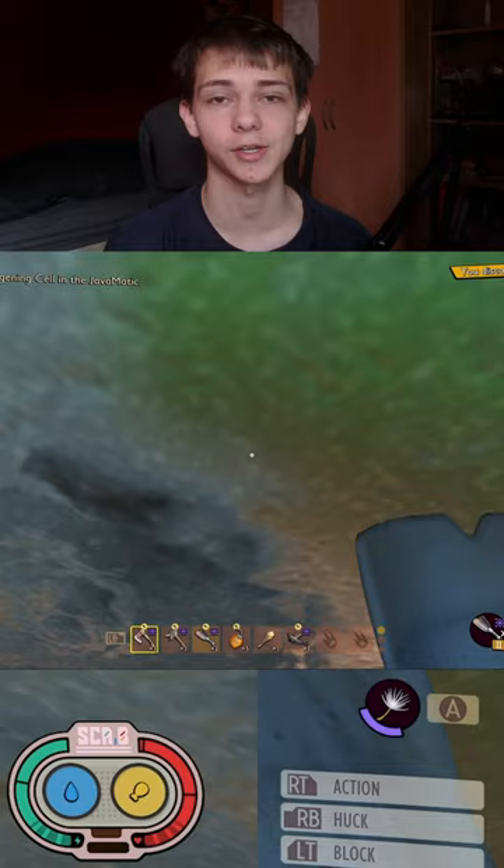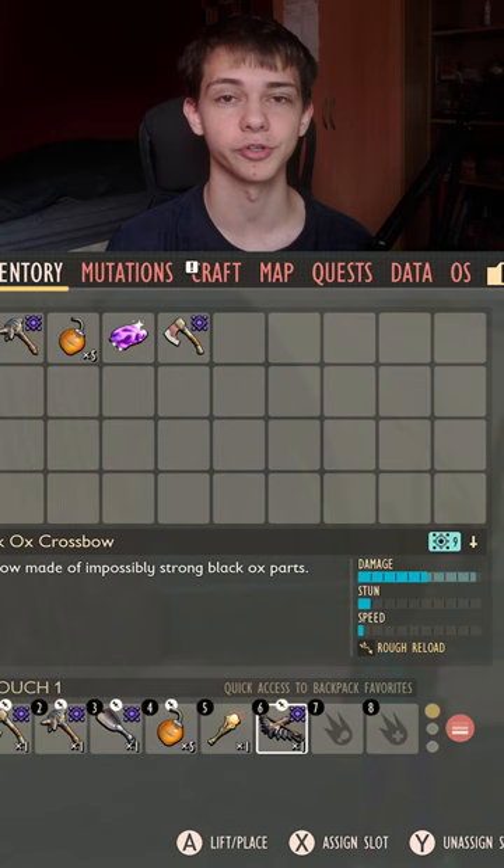This is what it looks like in your HUD, and this is what it looks like inside of your inventory. Make sure you collect all of these in order to 100% the game.